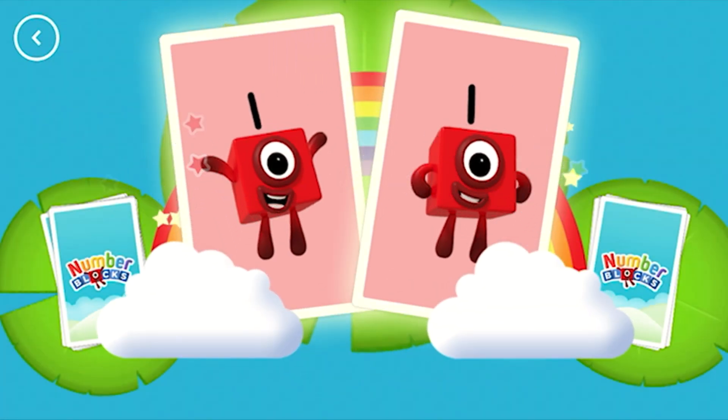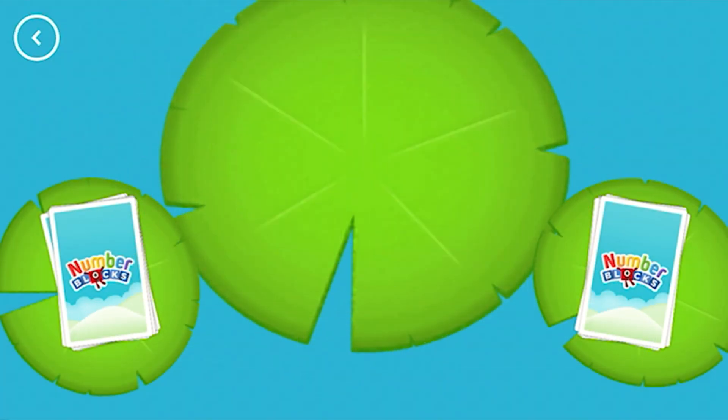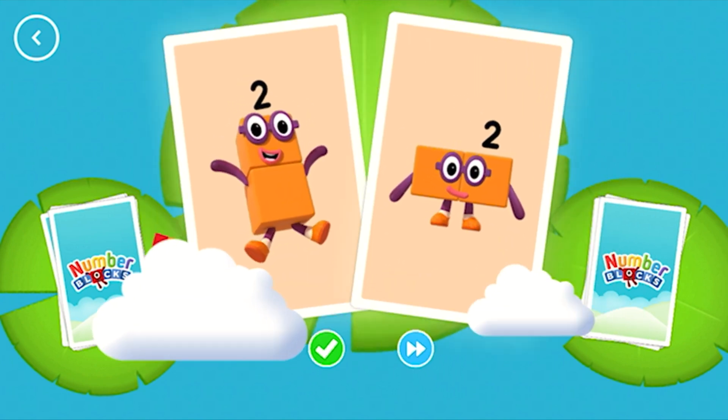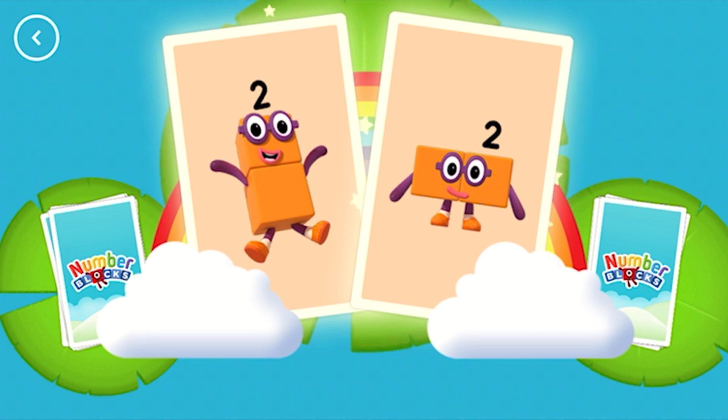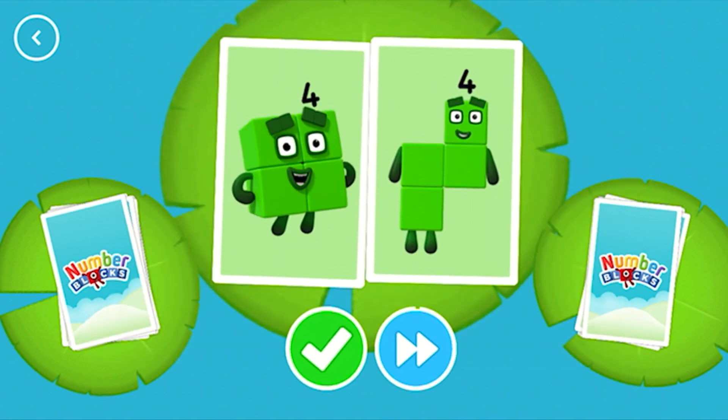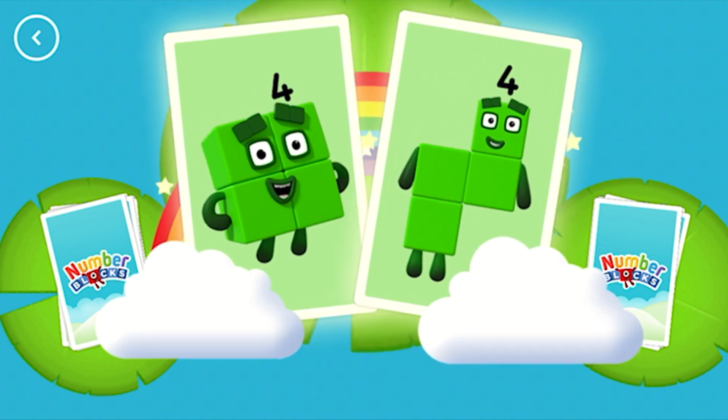Snap! You found two matching values! Two! Two! Snap! You found two matching amounts! Four! Four! Snap! You found two cards that show the same amount!